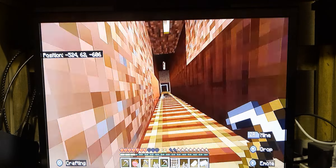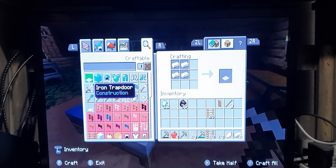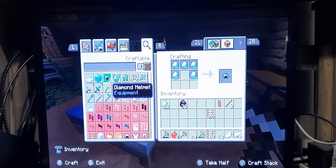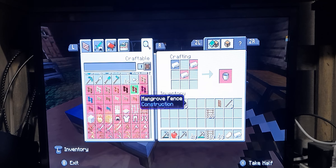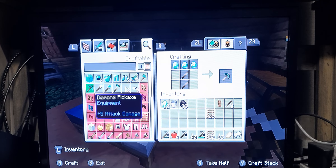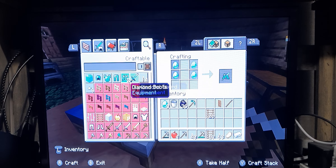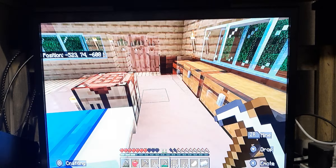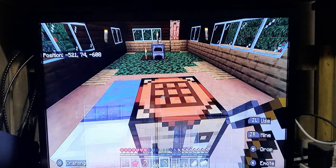I am so happy I finally got diamonds now, because I can make a block of diamonds. I could literally make anything. Okay, I need to be smart — first I'm going to make a water bucket because I haven't made one yet. Number one, I'm going to make a diamond pickaxe and a diamond sword — I think most of us would — and finally I am not going to waste any more diamonds on anything else.